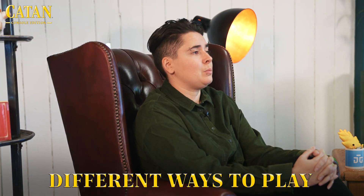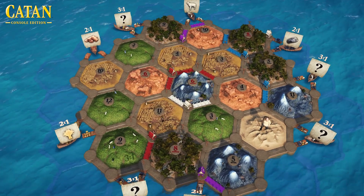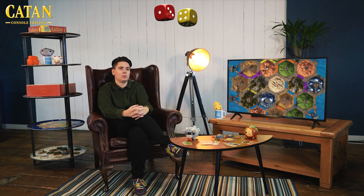If you choose to play with a random setup, you'll get a different experience with the board every time. It looks very beautiful, and it gives you the opportunity to try out some of the different camera angles available. So you can choose to zoom in really close if you'd like and have a look at some of these characters working on the hexes, or you can choose to play with the top-down mode if that's something you prefer.